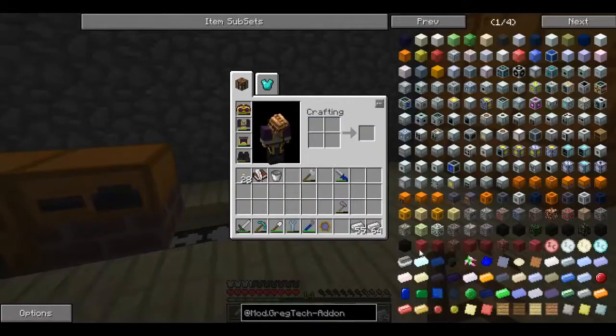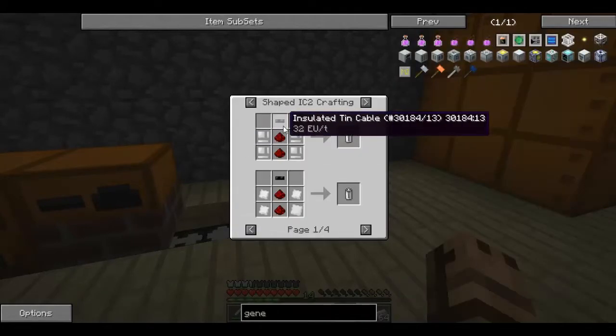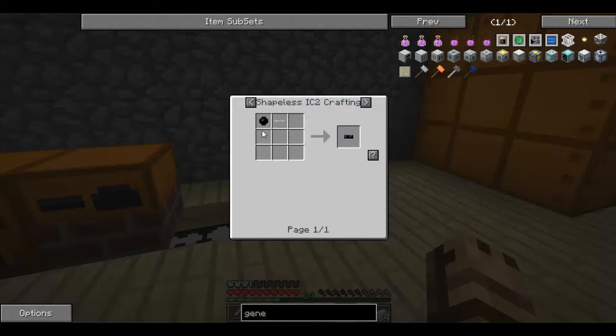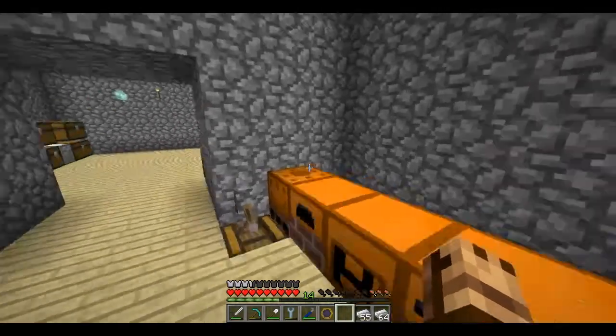Once you have the steel, you can start to make a generator and get started with EU. You can generate power and make things like a battery - an insulated tin cable. Tin casing, tin cable using a wire cutter, and tin plate. With the metalformer you can make all of this inside a metalformer. However, you can't use a metalformer until you have a generator or something to power it - which is the problem.